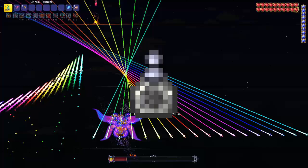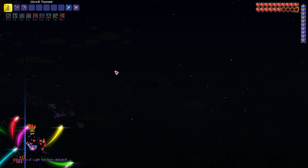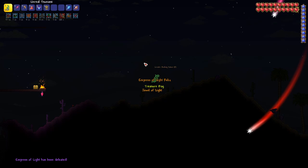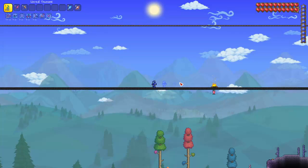Once you're geared up, the next step is going to be building an arena. Now because we are fighting Empress of Light in Master Mode, she will always use her enraged attack patterns no matter the biome or time of day. So the arena that you build does not have to necessarily be in the Hallow. However, I would recommend building it near one so that it's easier to spawn her. The best shape for the arena that I found was a long strip of asphalt with a few layers of platforms above it.